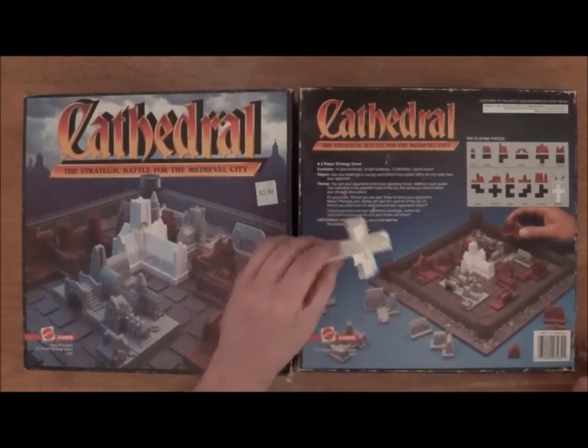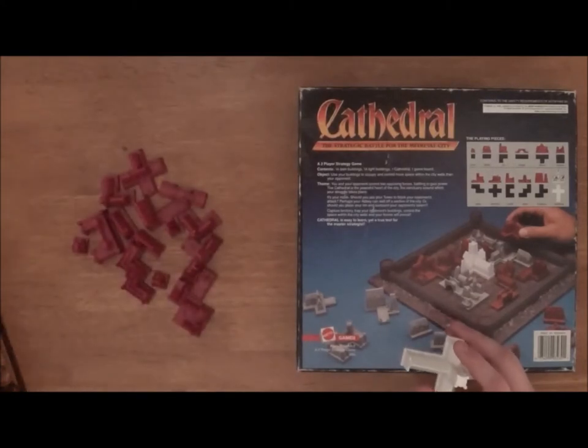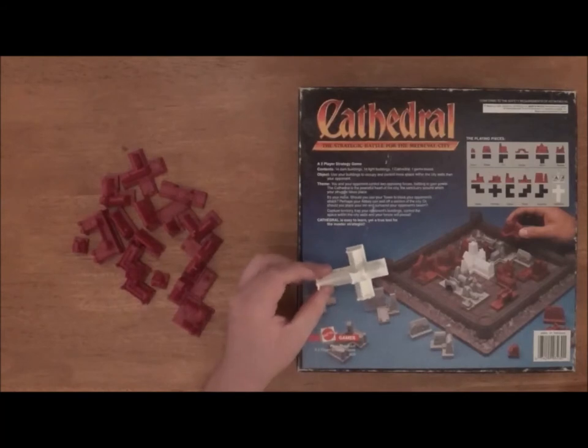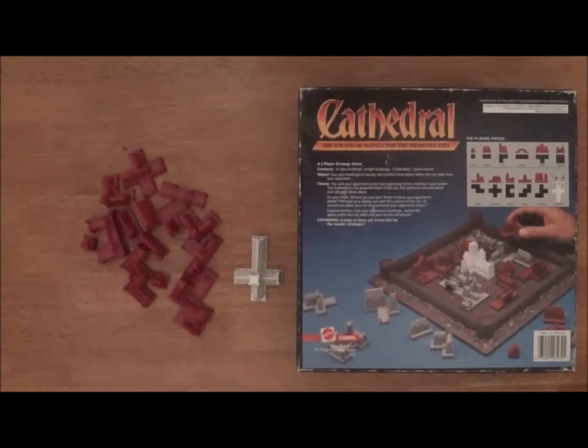Here we've got our cathedral. Let's get rid of this piece and reveal the other pieces. This piece here is going to be your cathedral, and it's white. These are called the dark pieces — they're red. And these are the light pieces, and they're gray.